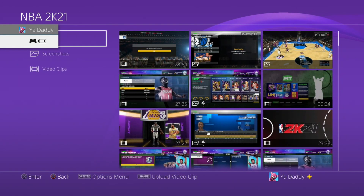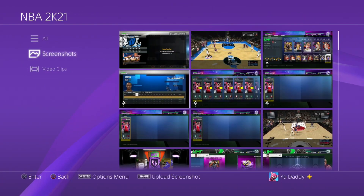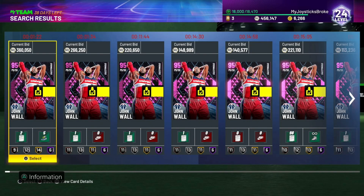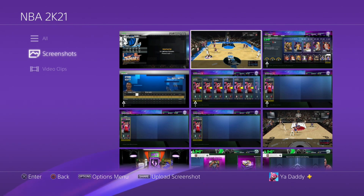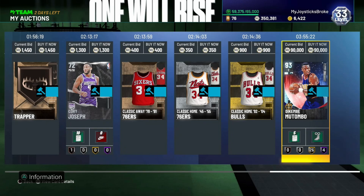I did some sniping. I sniped this John Wall - as you can see, 100k buyout. I only had 400k at the time, so I sold him for 300k profit, which brought me to 700k. Then the amethyst cards and diamond shoes added up, and now I'm at 900k. I'm gonna show y'all some snipe filters.